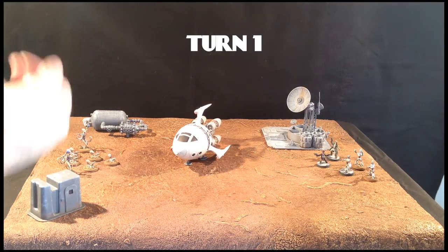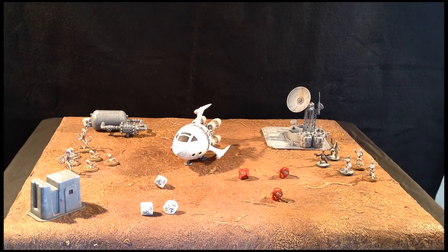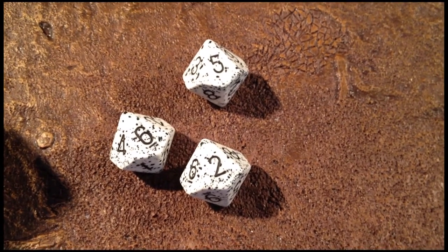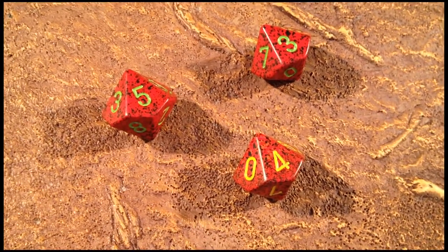To begin a game, players select a scenario, place terrain, and deploy their crews. Once this is done, each player makes a check using their leader's initiative value. The player who scores the most fives or higher gets to choose who activates first.